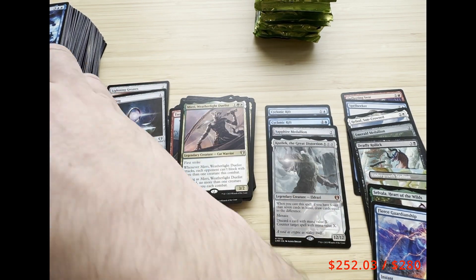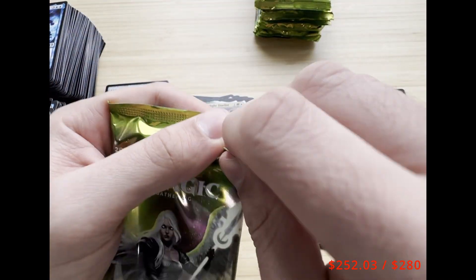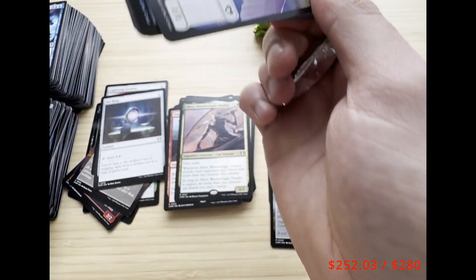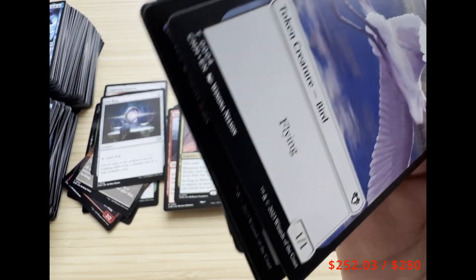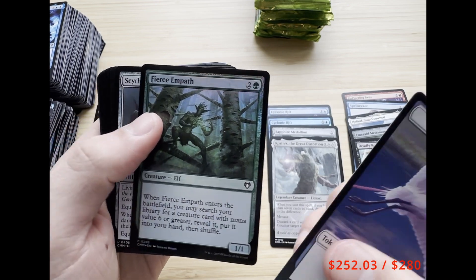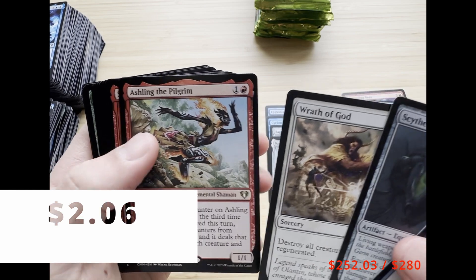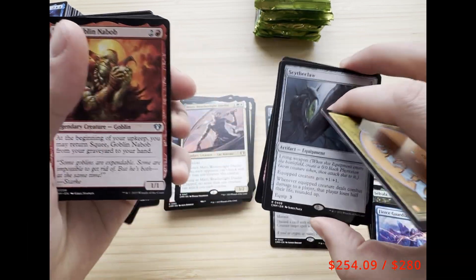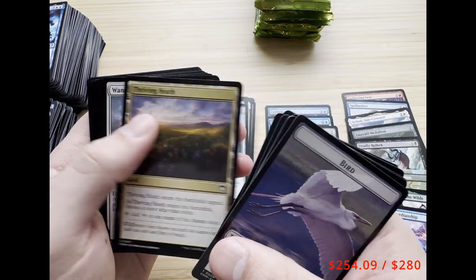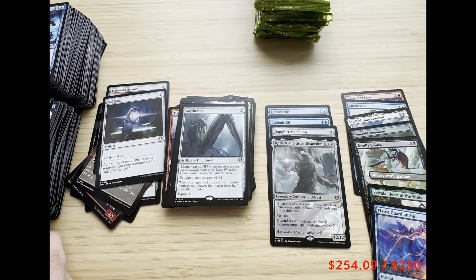I stopped for about eight or nine years playing, and then last year I was in Walmart and bought a booster pack of Dominaria United. In that one pack I got a Sheoldred, the Apocalypse — so that's how I got sucked back into opening booster packs. We got a Scytheclaw, Wrath of God, and Ashling the Pilgrim — nothing too great in this pack, but honestly the fact that we've been getting a good pull in almost every booster pack is awesome.